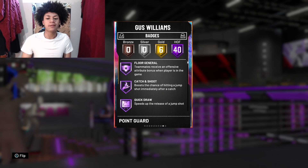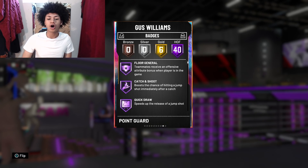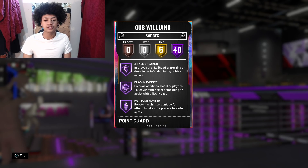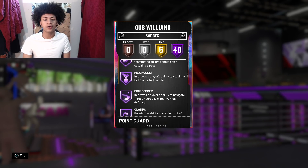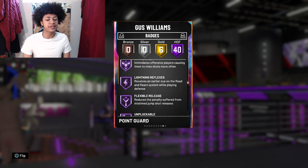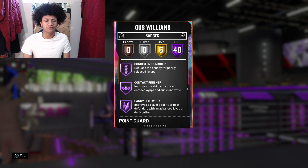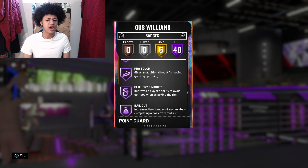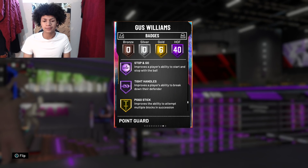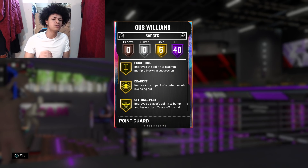The most important Hall of Fame badges 2K gave him are: floor general, catch and shoot, quick draw, difficult shots, relentless finisher, ankle breaker, hot zone hunter, dimer, pickpocket, pick dodger, clamps, green machine, heart crusher, interceptor, intimidator, lightning reflexes, flexible release, unpluckable, tireless defender, consistent, contact finisher, fancy footwork, downhill, handles for days, quick first step, stop and go, and tight handles.